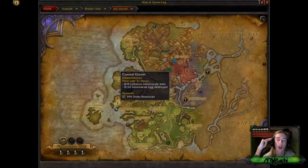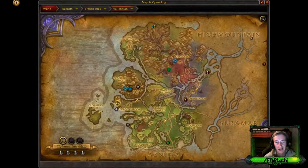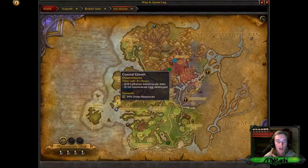Another Legion world quest called Coastal Gloom, just next to the Gloaming Wreath or next to Raiden's book — pretty much right in between. You get 395 order resources. Letharon have to be slain as well as their eggs being destroyed.